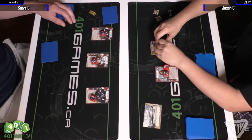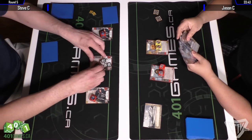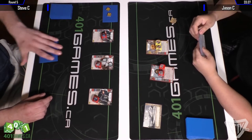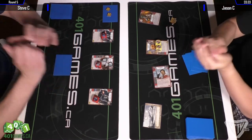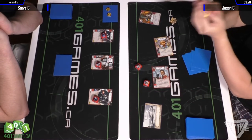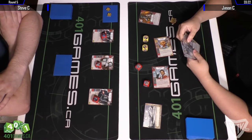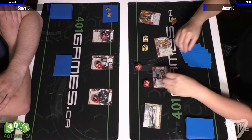Looking at Steve's decklist we see some really cool cards. Wingman allows him to activate more of his characters at once — you have to play it on a red character, and when another red player activates you get to activate the attached character. Suppression is dice removal for mono red; you have to remove a ranged red die to remove any opponent's die.